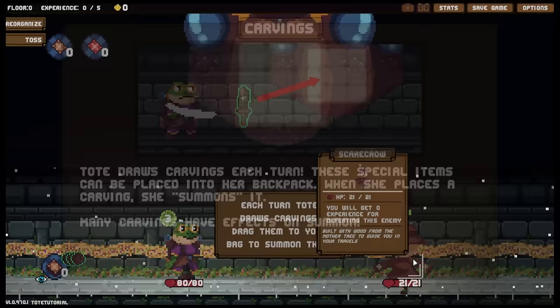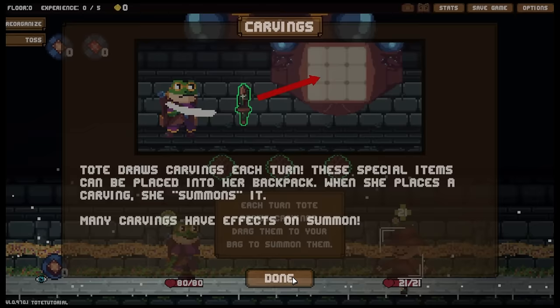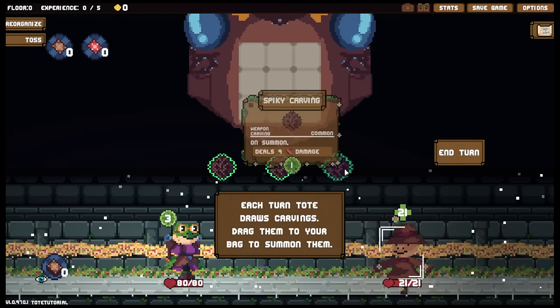So we're up against a scapegoat. Tote draws carvings each turn — these special items can be placed into her backpack. When she places a carving, she summons it. Many carvings have effects on summon. We're quite familiar with these ones — spiky carvings. On summon, deals nine damage instead of damage every turn? What the dickens?